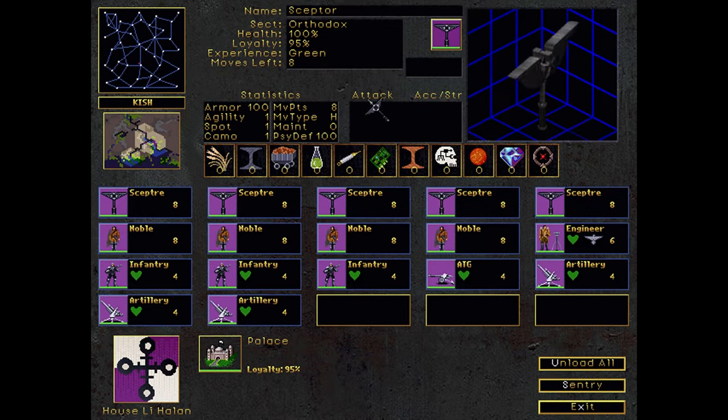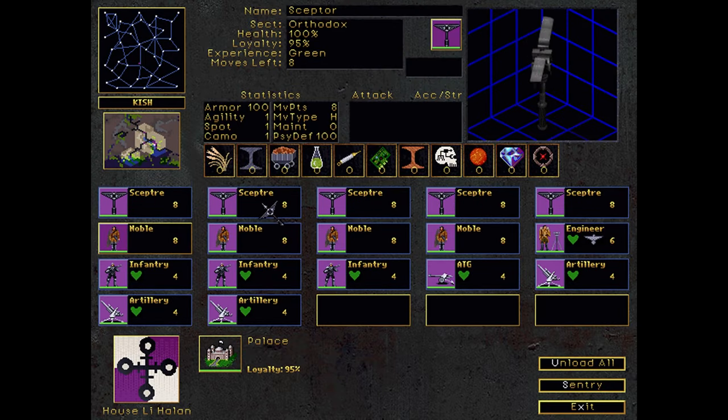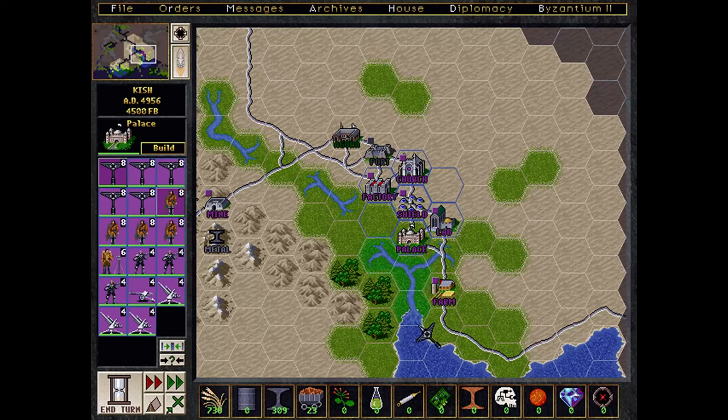You've also got these noble units. Nobles are an important unit — if you lose all of your nobles, you also lose the game. So you have to keep these guys safe. But they're also really, really good in battle; they give bonuses to your armies. It's just really cool — this game had so many great ideas.